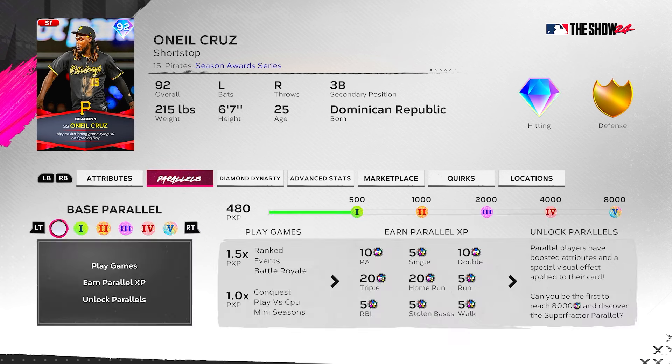Alright, let's look at O'Neal Cruz. Primary shortstop with third base secondary. He's got 96 contact versus right, 116 power versus right, 75 contact versus left, 90 power versus left, 45 vision — so he fits the Bucks and Boost — 101 clutch. Defensively: 73 fielding, 99 arm, 71 reaction, 90 speed. Silver defense at short, but he should cover with his length, speed, good range, and a cannon for an arm.